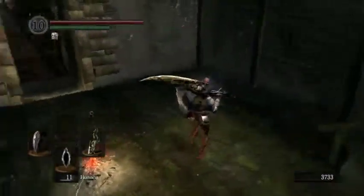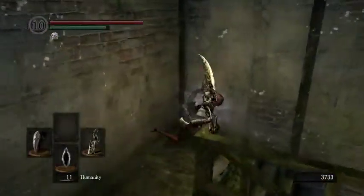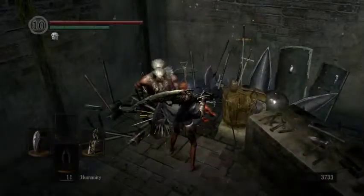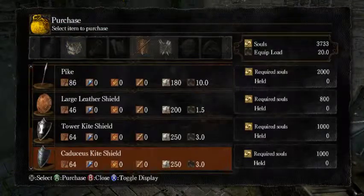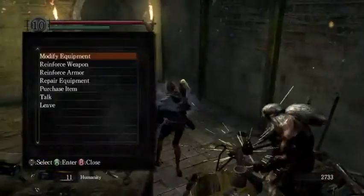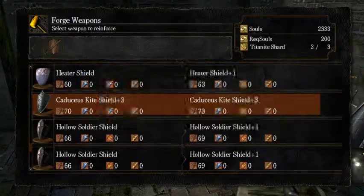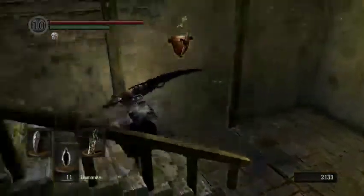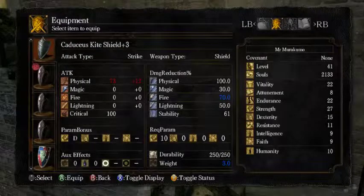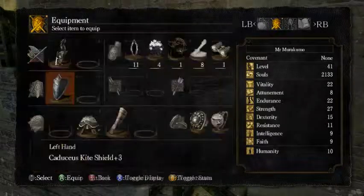I'm also getting the Royal Helm from Vamos when I get to that point. And I need to change my shield because this shield is not the shield I wanted. Unfortunately I've wasted a bunch of Titanite Shards on it. The shield I wanted is the Tower Kite Shield — or Caduceus Kite Shield, they're both exactly the same, literally identical. I think I'm going to pick up the Caduceus Kite Shield because I've used the Tower Kite Shield before. It has 61 stability, so this is obviously miles better. The only thing the Hollow Soldier Shield has better is physical damage, but that doesn't matter at all. So we're using this.